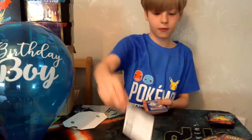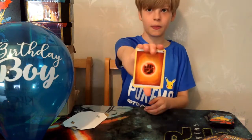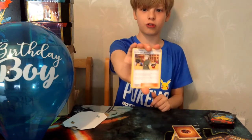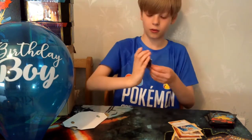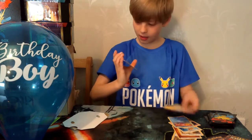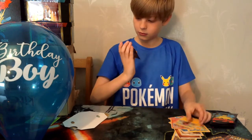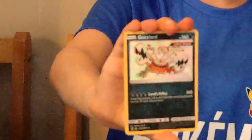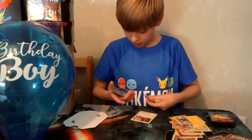Another code card. We have Fighting Energy, Brock's Pewter City Gym, Lieutenant Surge's Strategy, Misty's Determination, Clefairy, Slowpoke, the happiest Pikachu on Earth, Charmander, Voltorb — a shiny Guzzlord! That's a nice card which I don't have, so I'm happy about that. Very nice card, and a Kangaskhan. I'm going to go ahead and sleeve the shiny Guzzlord — that is a very nice card.